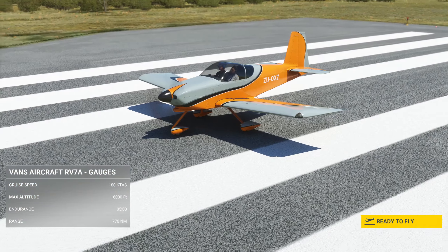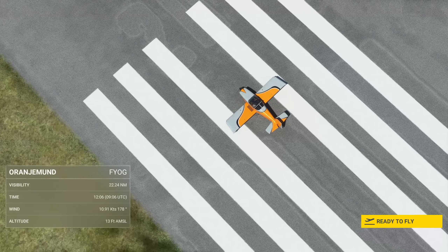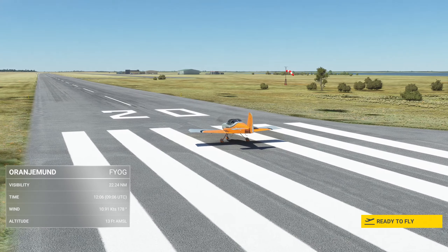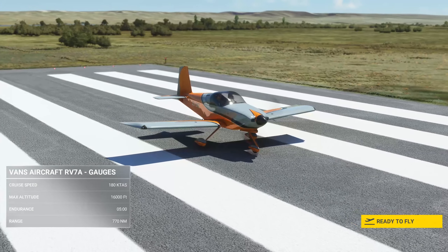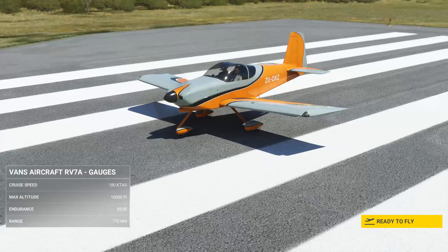So we're here with the RV7A today. It's a freeware add-on from flightsim.to — I'll have a link to it in the description below. We're going to be flying around some very cool areas that you may not have seen before. We are at the border between South Africa and Namibia right now along the coast, and we're going to fly up into Namibia and see all the really cool scenery the game has up there.